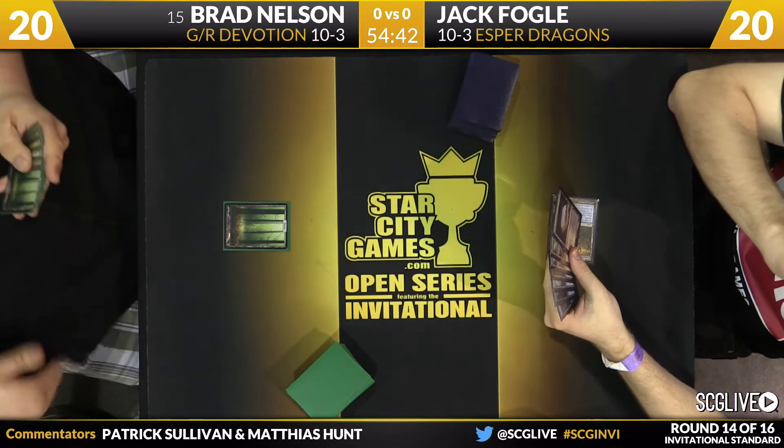Brad plays a Morph. Jack has Foul Tongue Invocation in hand and just lets it be. If he's not casting it right now, it means he's playing toward a sweeper. You usually edict the first thing that shows up unless you're going to play a sweeper and then use the edict to take care of leftovers. There's a Crux of Fate in Jack's hand. Jack had the option of Dissolve, Hero's Downfall, Silumgar Scorn, Nullify, Foul Tongue, and he did none of those at turn three — that is suspicious. But Brad can't just attack for two every turn and win the game.